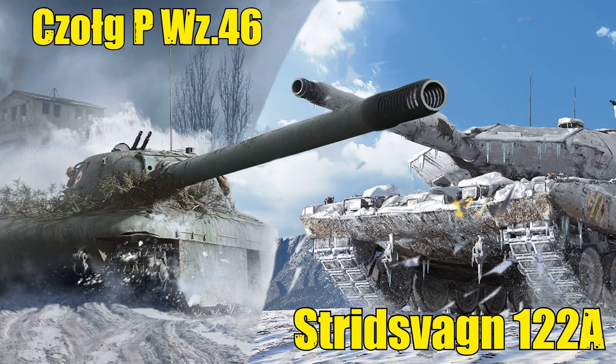Details of two new tanks available as part of the Rostweiss season are now available. The first is the tier 10 Polish heavy Chog PWZ 46, available with the basic season pass. The second is the ERA 3 heavy Stritzwagen 122A, available with the ultimate season pass, along with a skin for it.